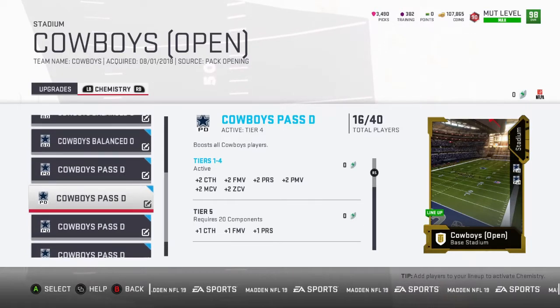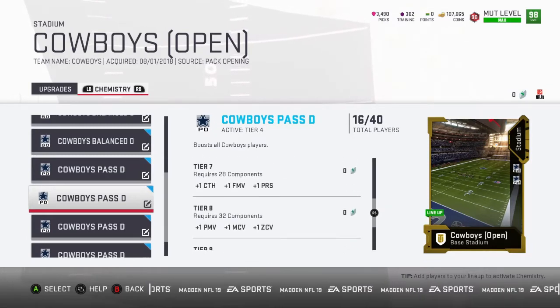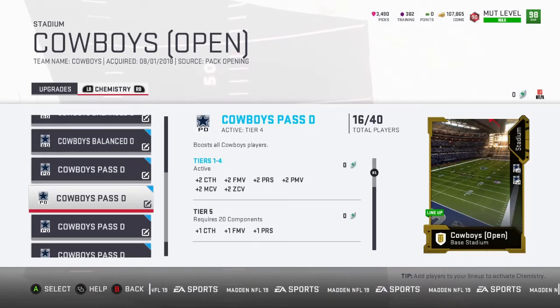Cowboys Pass D is another reason why — I put 16 out of 40 on there. I mixed it around: I put Balance O and Pass D together. As soon as I put Pass D on my Cowboys and opened tier four, Amari Cooper went to 99. That was a big reason Terrell Owens went to 99 too — he gets plus catch as well as zone coverage bonuses. Once I put it on, he went all the way to 99 without needing all 50 Cowboy cams.